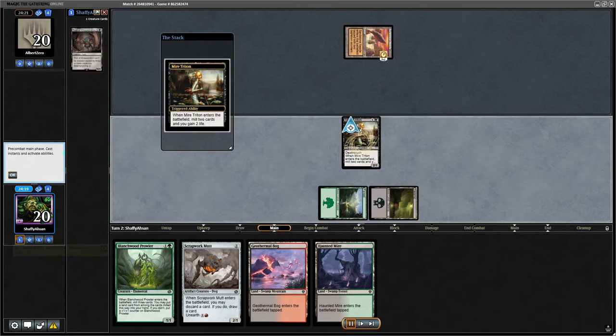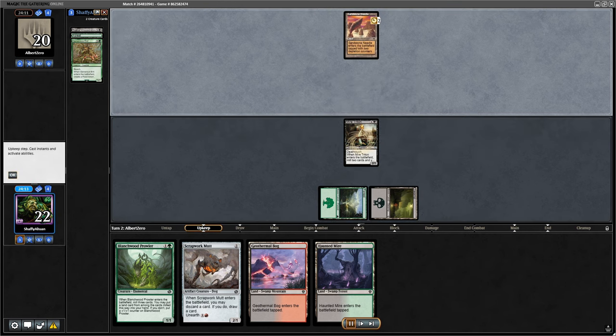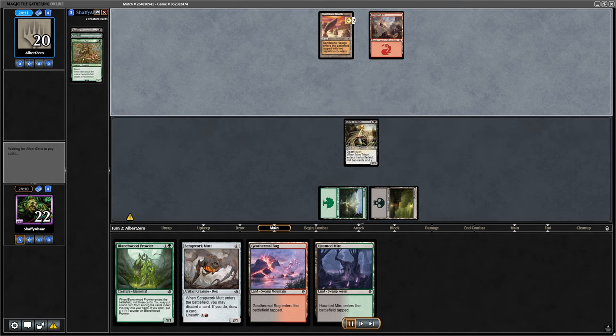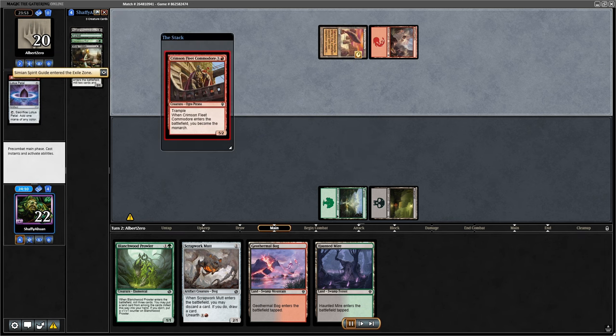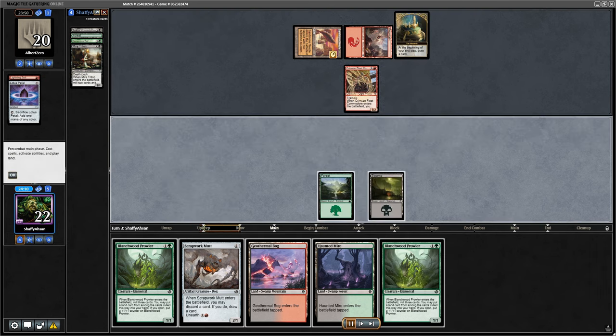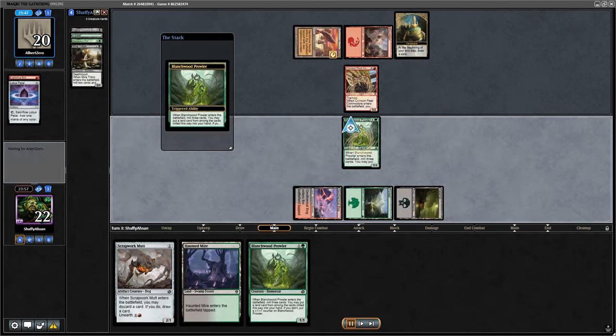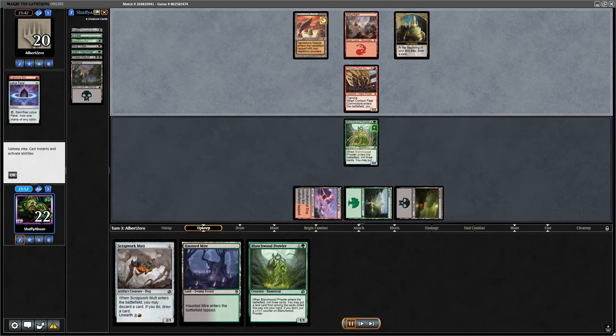I think my opponent's playing some type of combo initially, but Meyer Triton gets me to mill some as well — that's my graveyard on the left side, not theirs. Lightning Bolt makes me think no combo; yeah, they're playing that red kind of aggro list. They get the Crimson Fleet Commodore out for a little bit of card draw with no cards in hand thanks to the monarchy, so I have to steal that back or they can definitely run away with some advantage.